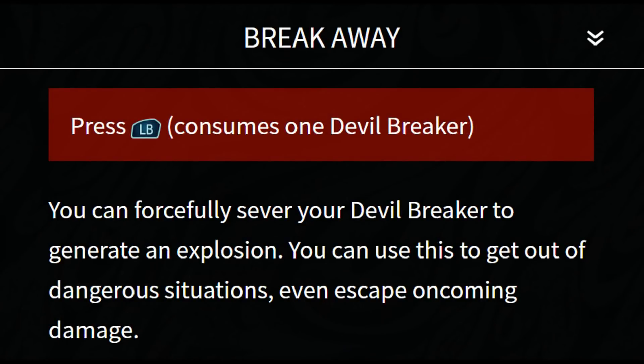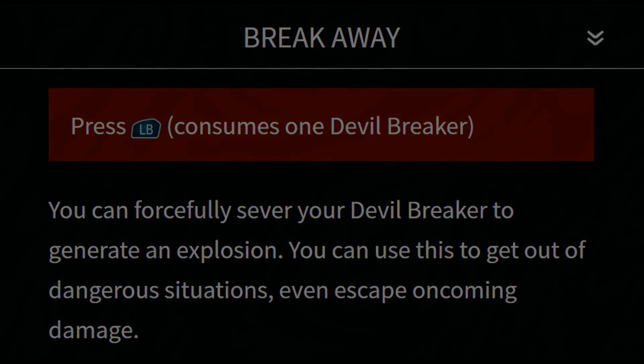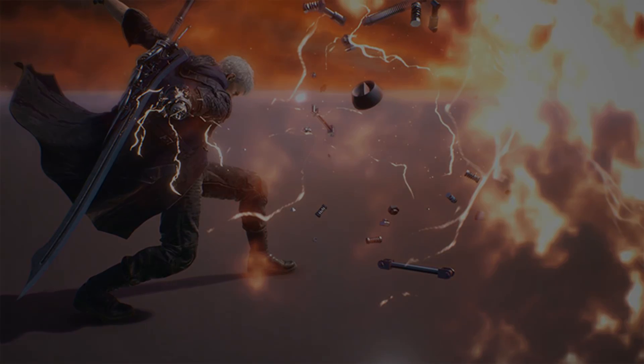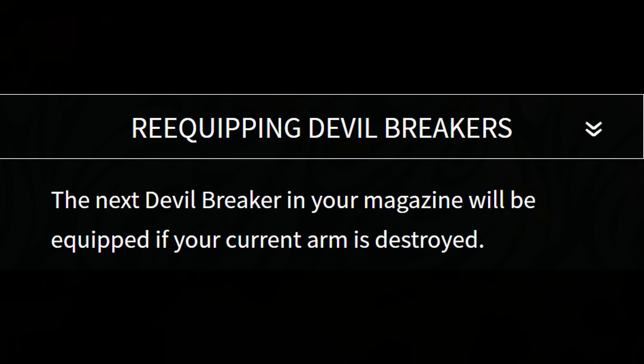Moving away from the overcharge mechanic, we can discuss the breakaway mechanic of the Devil Breaker arms. If you press LB or L1 — essentially the Devil Trigger button — you can forcefully sever your Devil Breaker to generate a massive explosion. You can use this to get out of dangerous situations, even escaping oncoming damage. I'm unsure whether the blast pushes Nero out of the way, provides invincibility frames, or the explosion breaks through enemy armor and staggers them — but either way it works.